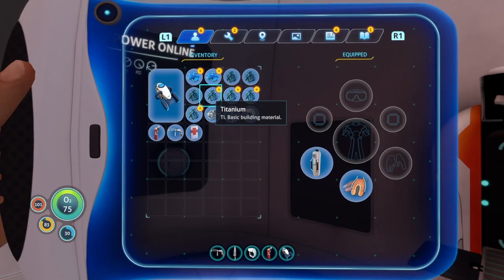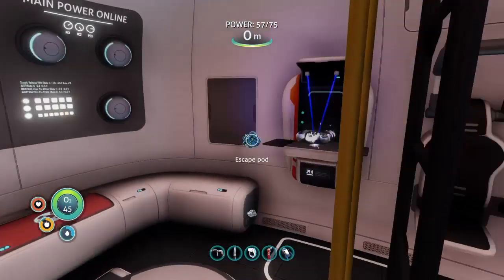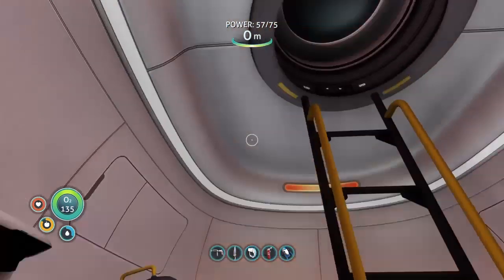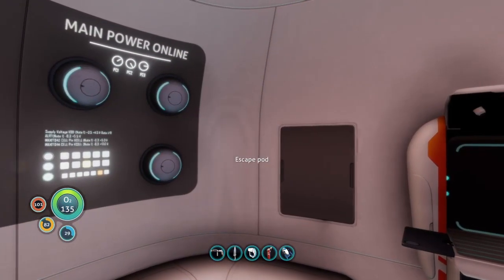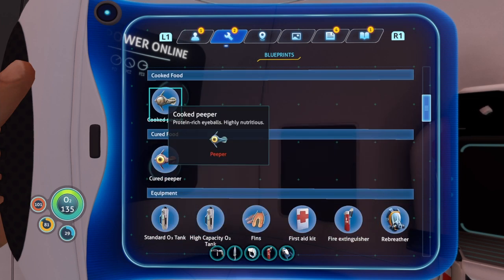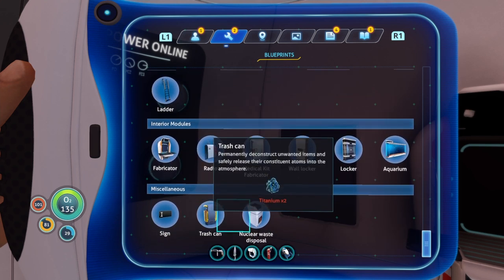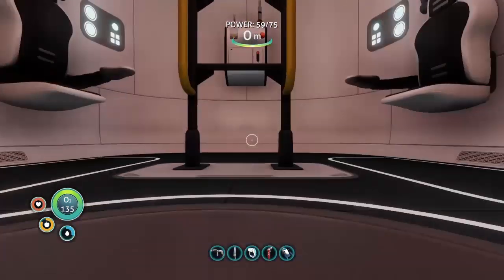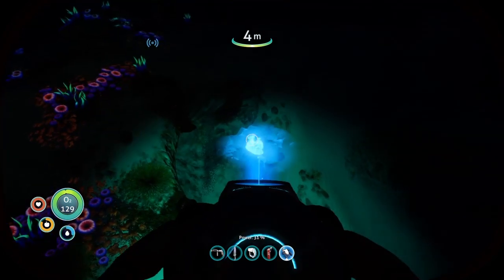Now we just need to unequip our standard O2 tank, and then we can craft the high capacity one. Very good — we're already nearly double the amount of O2 we had at the start of the game. Now we're going to pop a photo titanium in here, and then have a look at new blueprints. No need to craft a new breeder at the moment. Two more new blueprints: nuclear waste disposal — no need for them. Grab a medkit, and now we can head to the next signal PDA location. 500 meters — bit of a travel.